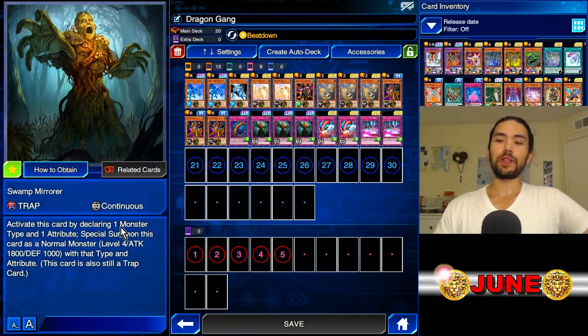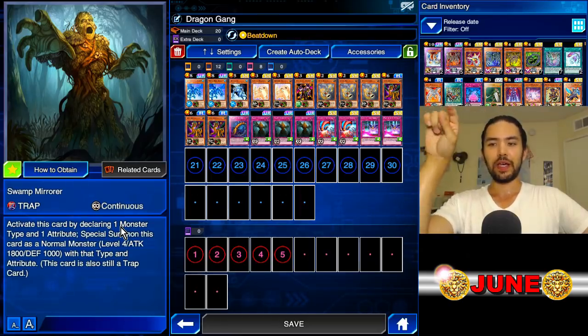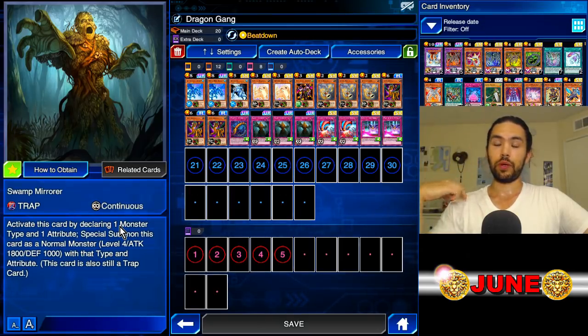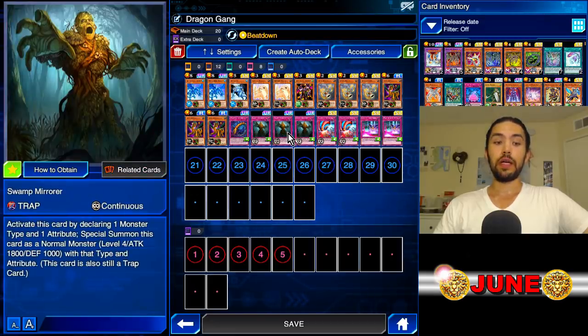Swamp Mirror — why is it in here? Because you can summon it as a dragon. You don't even have to scroll through the list — it's right on top, you just click Light and then Dragon, unless you have some reason not to click Light, like if your opponent has Legendary Ocean and you get plus 200. You can send it because both Escalation of the Monarchs and Swamp Mirror are traps. An activated Escalation of the Monarchs is a face-up trap, and Swamp Mirror is also still a trap.